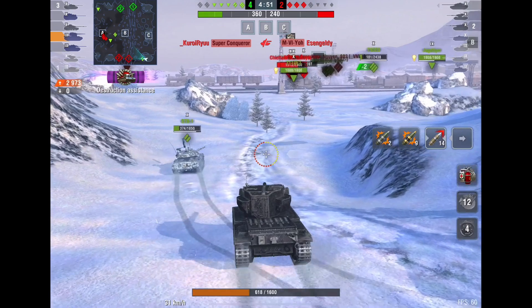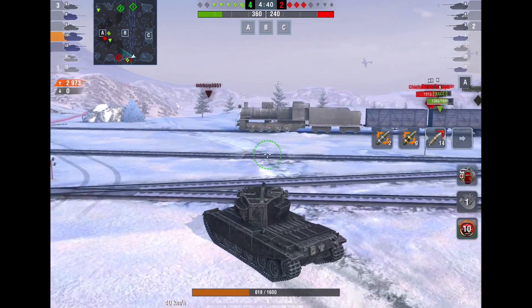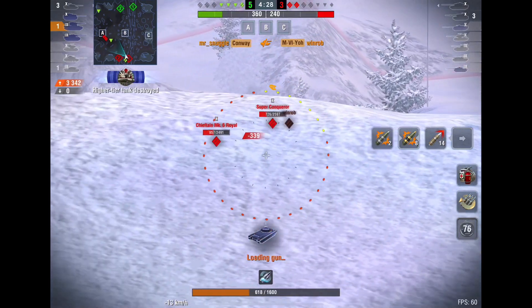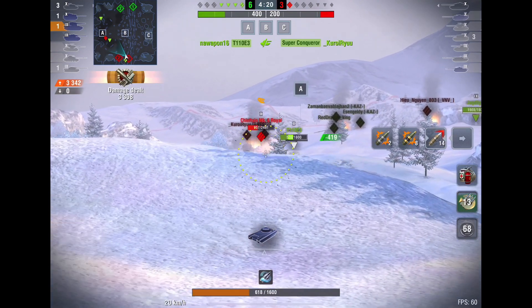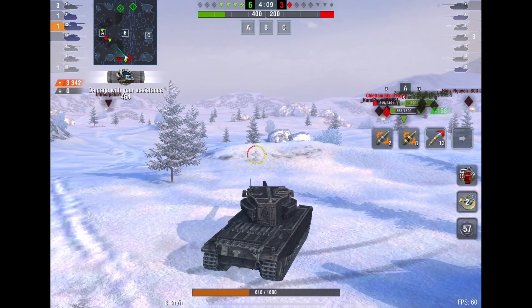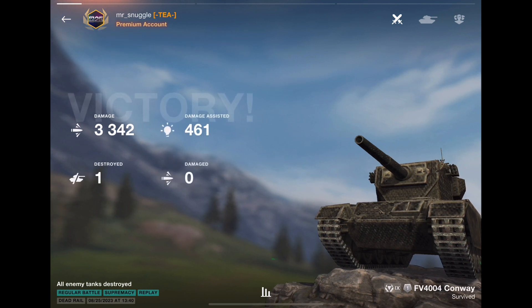Three versus five. To be honest, their platoon was a very good platoon — I was like, oh no, we're in a heck of a lot of trouble. But when I saw the lineups, I thought: if we can take out that Bat-Chat, they lose their spotter. We can just surround them. As long as our team doesn't fall apart — which they didn't. 3,342 damage. Nice and easy. Took a few hits, but that was kind of a walk in the park.